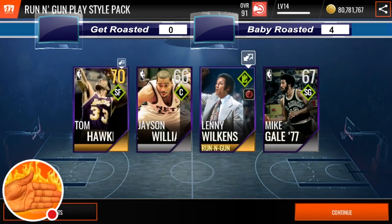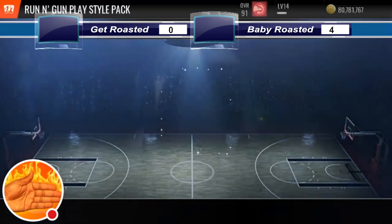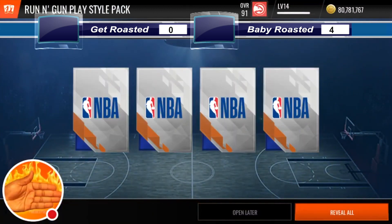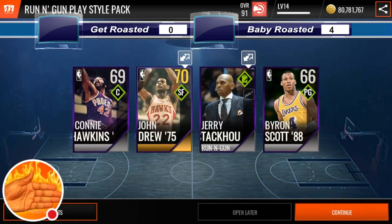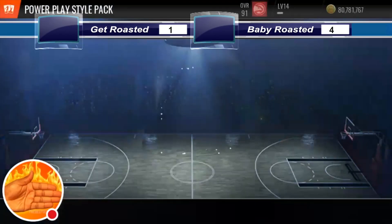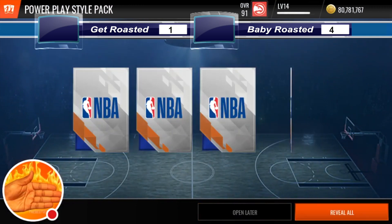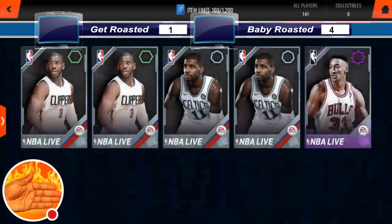I'm going to open up my pack and I get a 70 and a coach. So if you can get better than a 70 and a coach, let's see what you can get. You get a 70 and a coach. I got a better coach, so I won. Let's go! It's about damn time. I'm so angry.